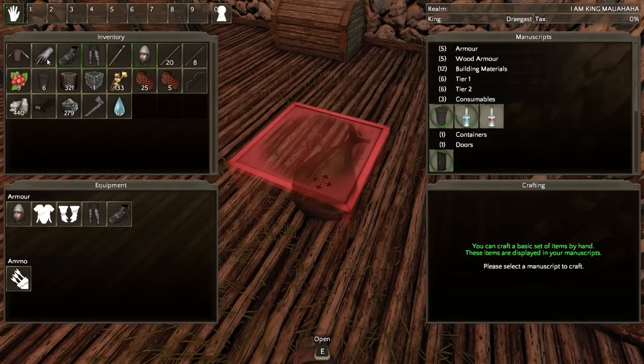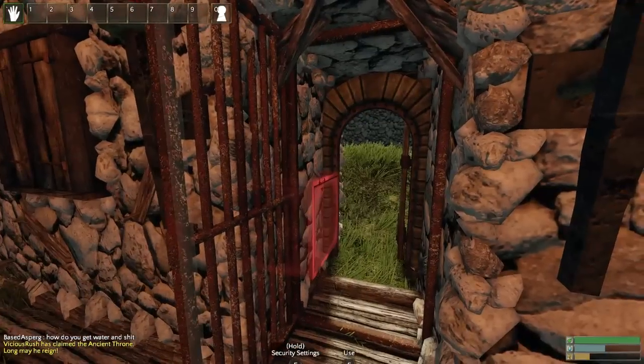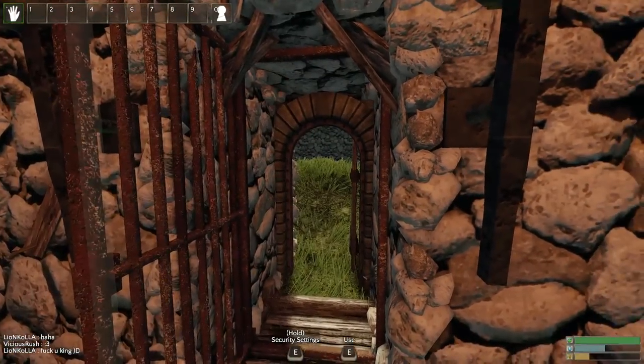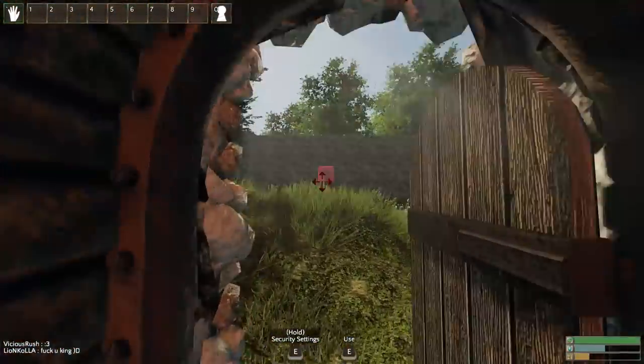I think it's the two doors being in close proximity — when I closed the one behind me it clipped me through the world. That's never happened before. I've had these gates for probably three or four days now. I put in the metal gate once I found out it couldn't be picked, and ever since then I haven't had that happen, so it was a one-time thing.